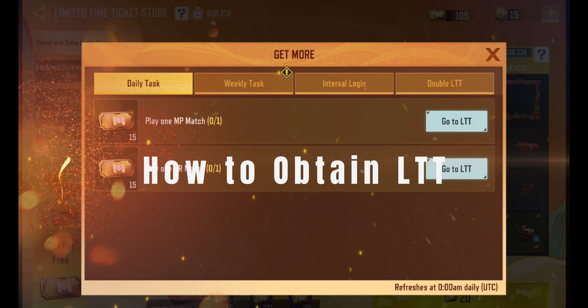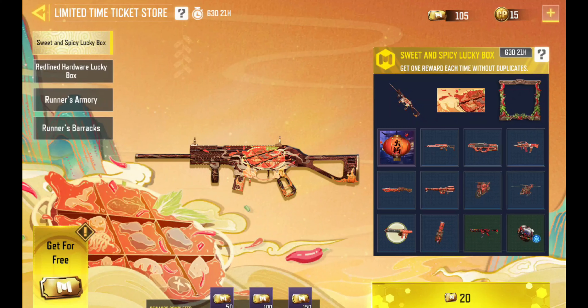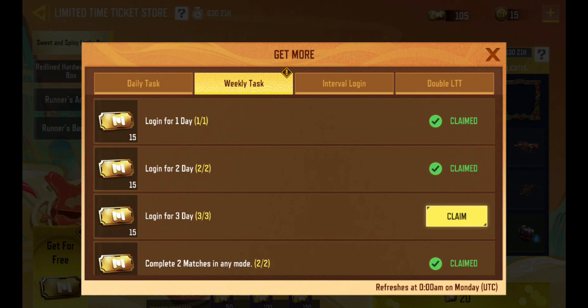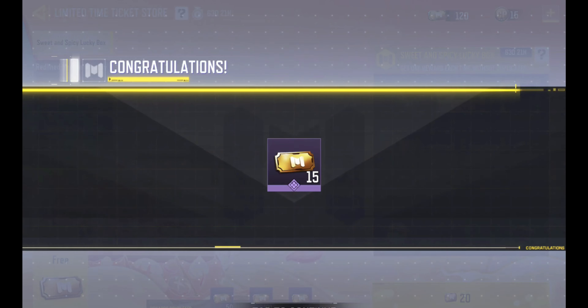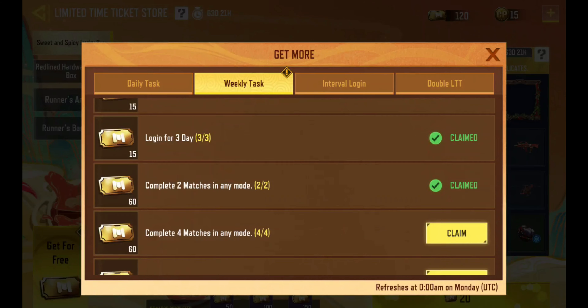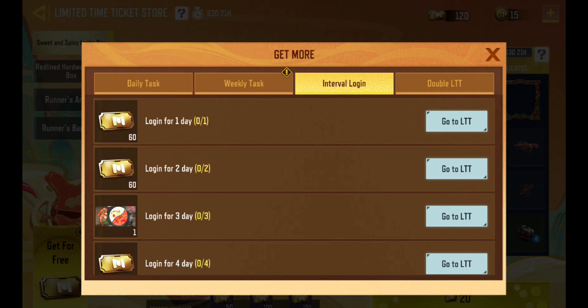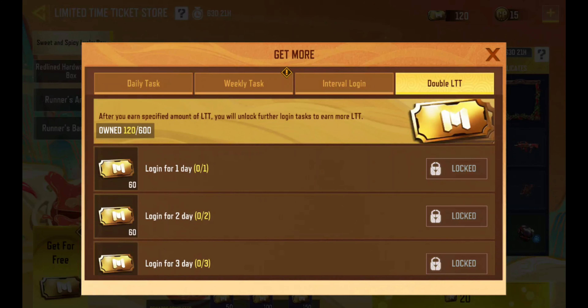Now let's see how to obtain LTT. Click on 'Get Free LTT' and you will find various tasks such as daily tasks, weekly tasks, and interval login. Once you complete a task, click Claim to receive your rewards. These LTT tickets can then be used to purchase lucky boxes and other items in the LTT store.